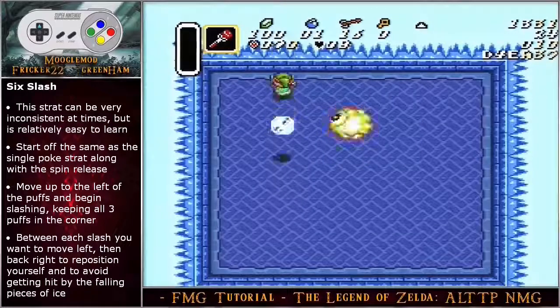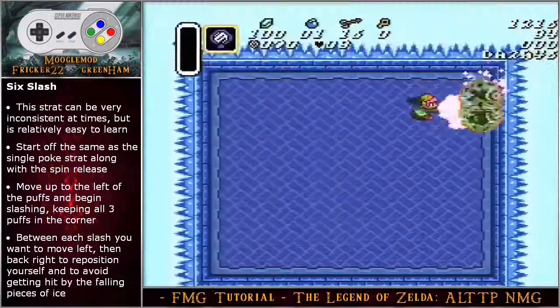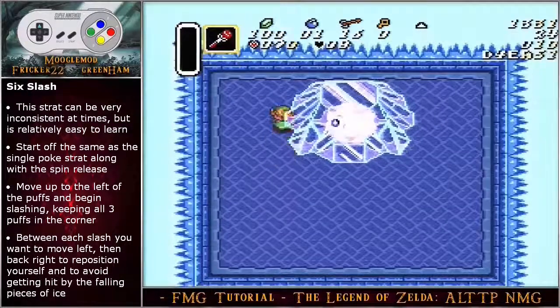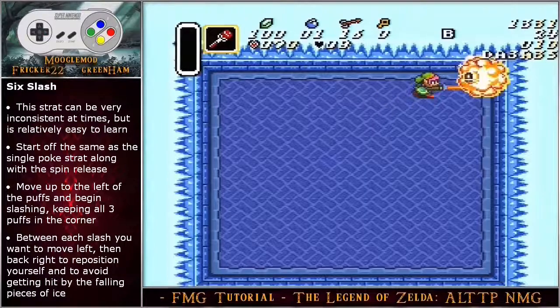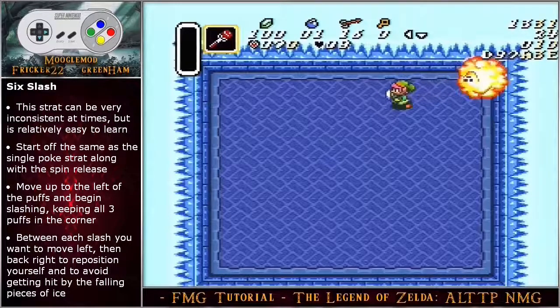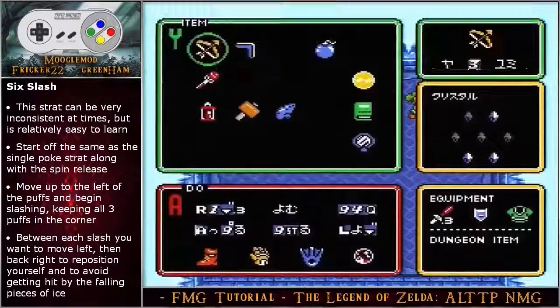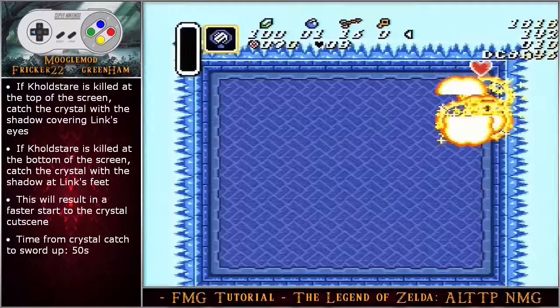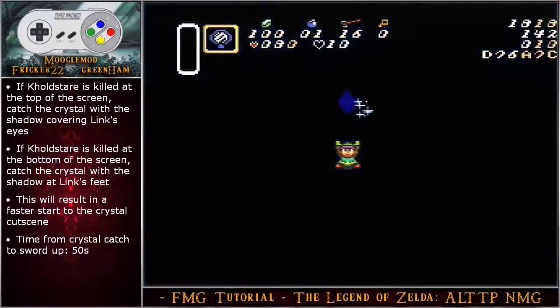The six slash method can be a little tricky because of the falling ice and depending on where Cold Stare is bouncing off of the wall — the strategy can be very inconsistent at times but is relatively easy to learn. Start off the same as the single poke strategy including the spin release location, move up to the left of Cold Stare near the top of the wall, and begin slashing Cold Stare into the top right corner keeping all three puffs together. Between each slash, move left then back right to reposition yourself and create space from Cold Stare — repositioning link during these hits can help to avoid damage from the falling ice. If Cold Stare is killed at the top of the screen, catch the crystal with the shadow covering link's eyes. If Cold Stare is killed at the bottom of the screen, catch the crystal with the shadow at link's feet — this will result in a faster start to the crystal cutscene.